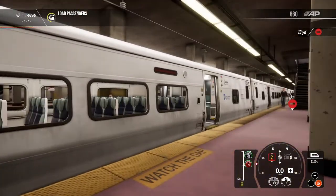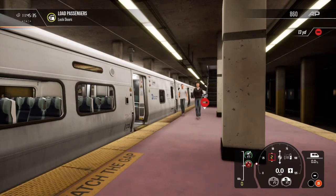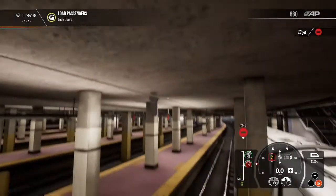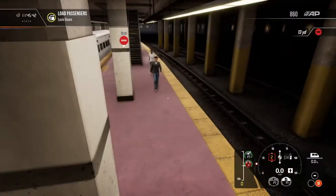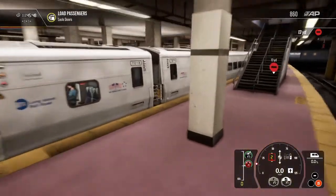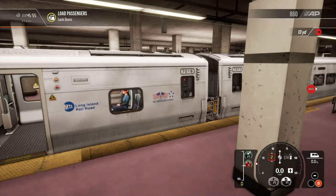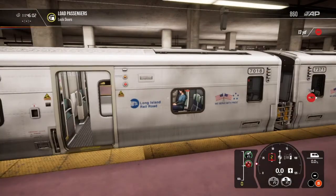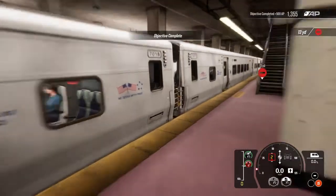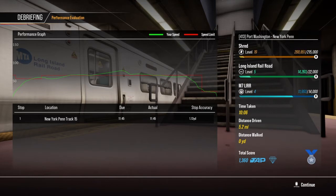11:45 — these people are probably going to lunch. Load passengers. It says lock doors. I didn't see anybody get on the train; I see people get off. So we lock the doors. I like to see the animations. Wow — that was literally the scenario? That was so short!